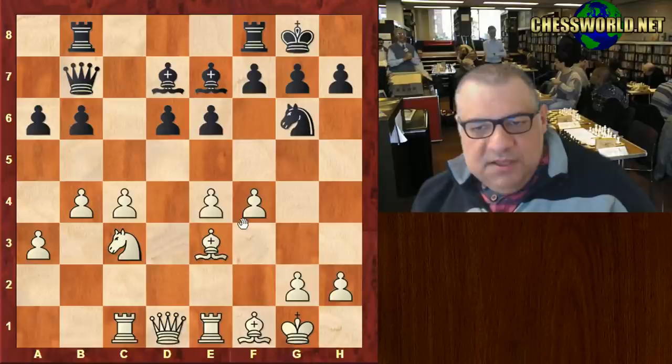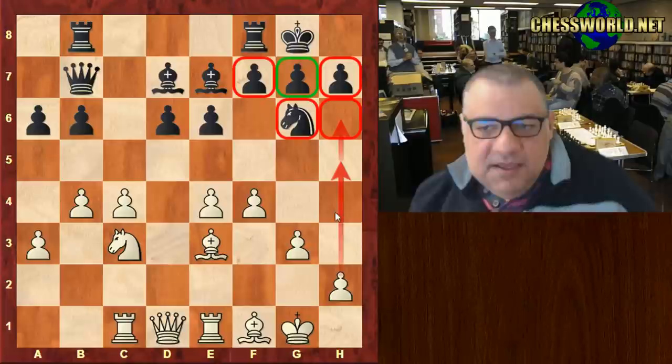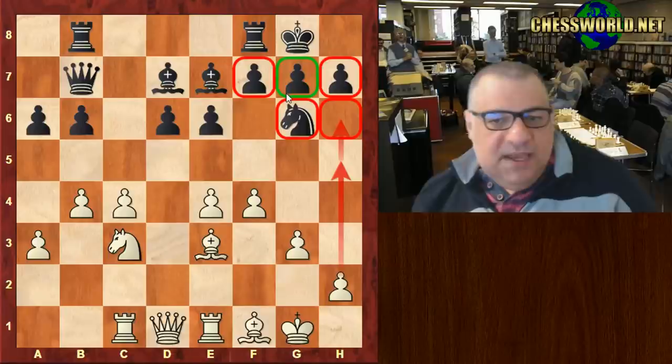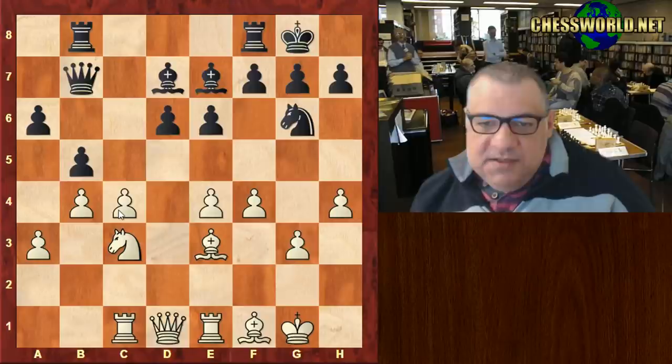The plan is h4, h5, and then h6 — white is aiming to disrupt the three pawns around black's king. If these pawns can be isolated, they're much easier to attack with frontal attacks. Let's see — b5. Does white have to care about c4? Actually he plays h4, ignoring that.